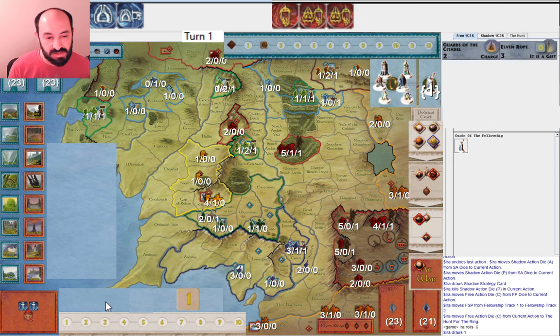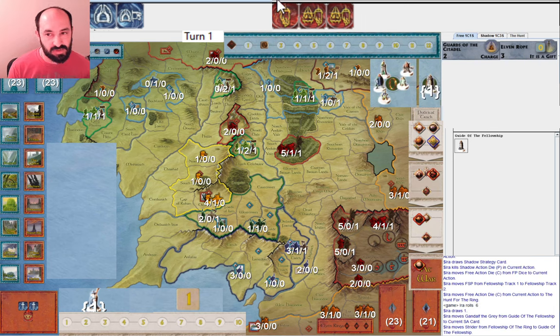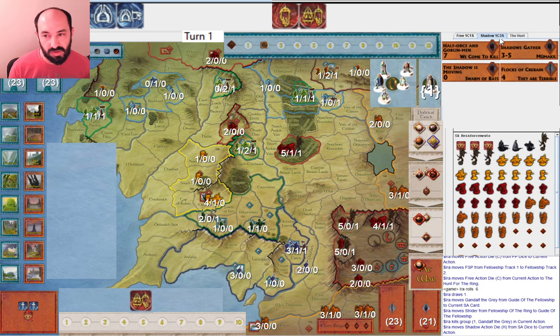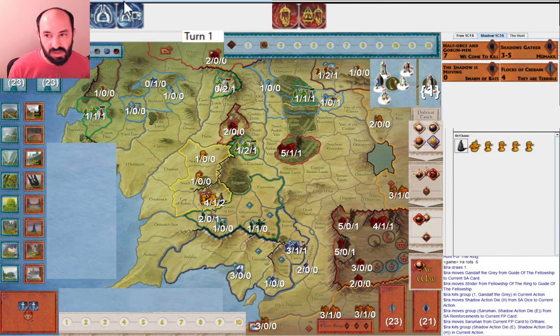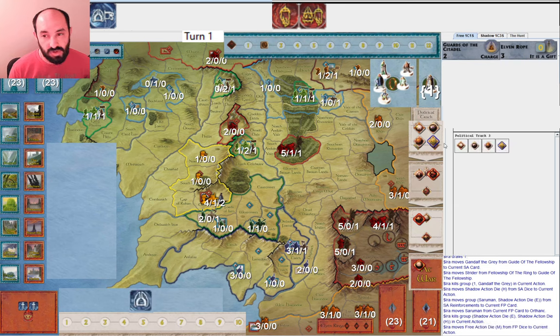I'm going to hang on to my rings. My thinking is I'm going to lose Gandalf, hang on to my Elven rings, and just muster up and defend a bit. So Gandalf goes bye bye. And then Shadow, I think, will now get Saruman — clearly they want Saruman. And then it goes back to Free People. I think Free People are going to muster Elves twice. I'm going to try mustering Elves twice.